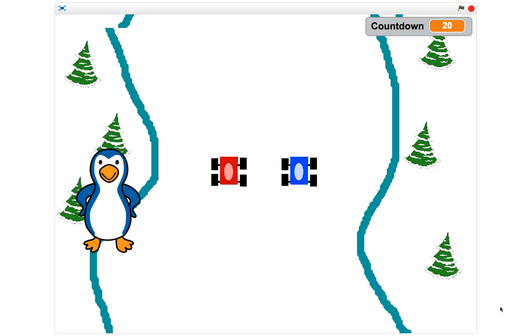Welcome to our video series where we're going to be making a side-scroller game in Scratch. The game is called Glacier Race — we've got a red car and a blue car, so it's a two-player game. You drive through the track and collect as many gems as possible in the 20-second time limit. That time limit goes up by one second each time you collect gems, so you can prolong the game and try to beat your opponent.